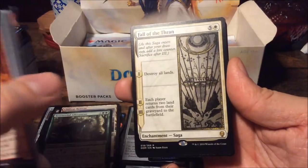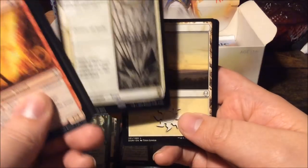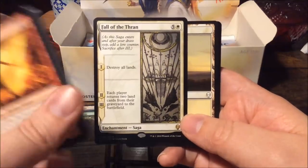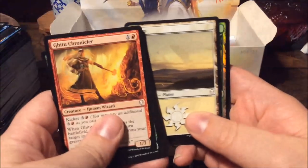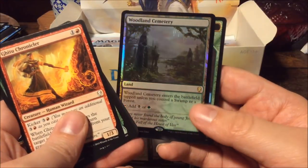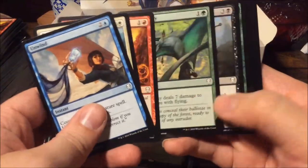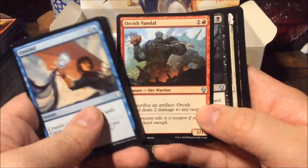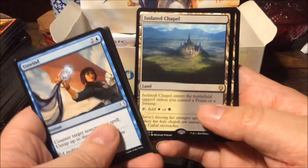The Thran — we can see the Null Moon, the floating city of the Thran, and the Phyrexians and the fall of the Thran empire. This was quite a mystery back in the early days of Magic — no one knew what happened, not even Urza and Mishra. And another foil: a Woodland Cemetery! That's pretty nice to have in foil. Two foil rares in one box is not too bad, especially one of them being a land.